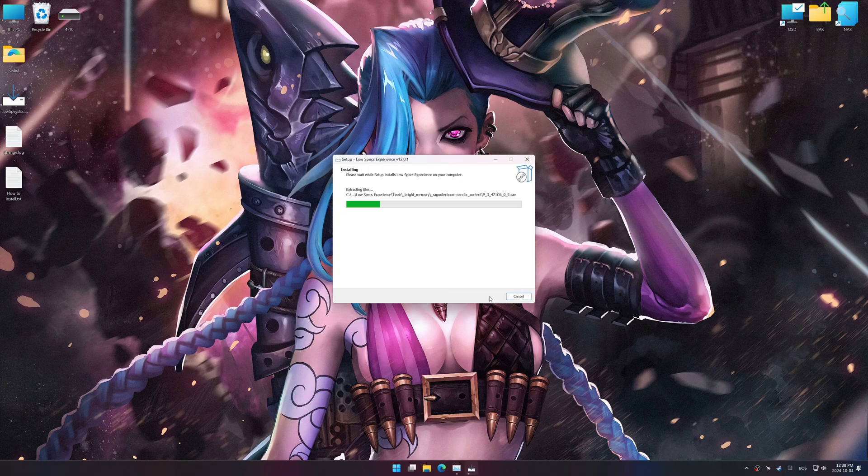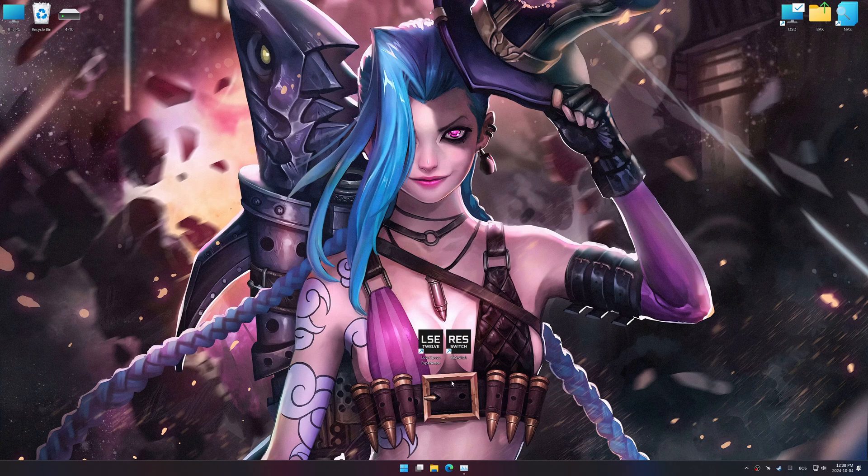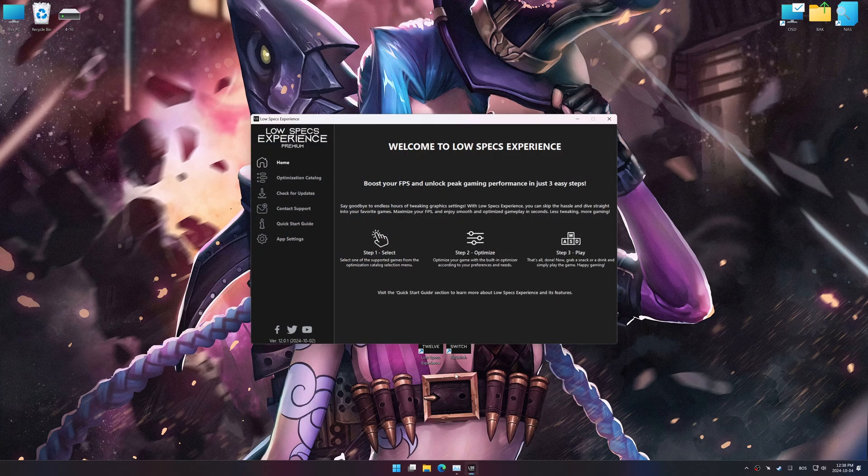First things first, start the installation process for the Low Specs Experience. Once the installation is complete, start it using the newly created Desktop shortcut.